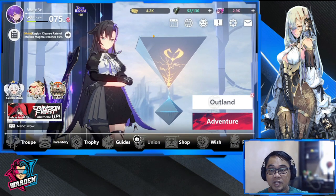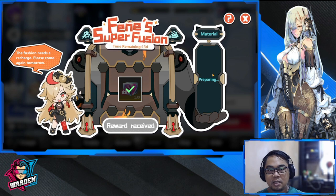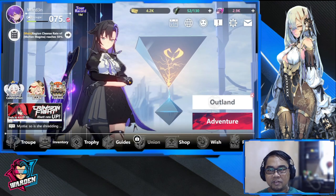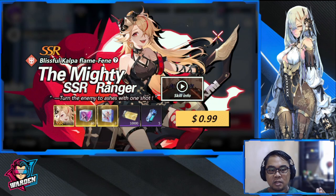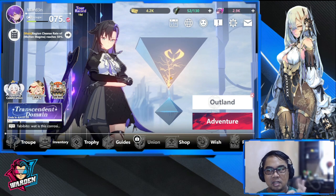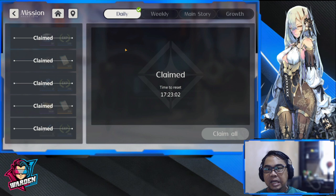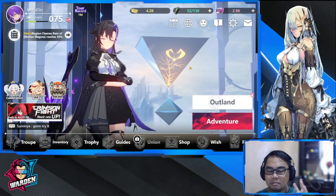Events are also very free-to-play friendly. The last Phoenix event was great for materials, and the current event involves fusing materials to earn rewards — once per day for 13 days. Daily tasks are very easy to complete, achievable in the morning and again in the afternoon or evening. This is a very time-friendly game that fits easily into a daily routine.